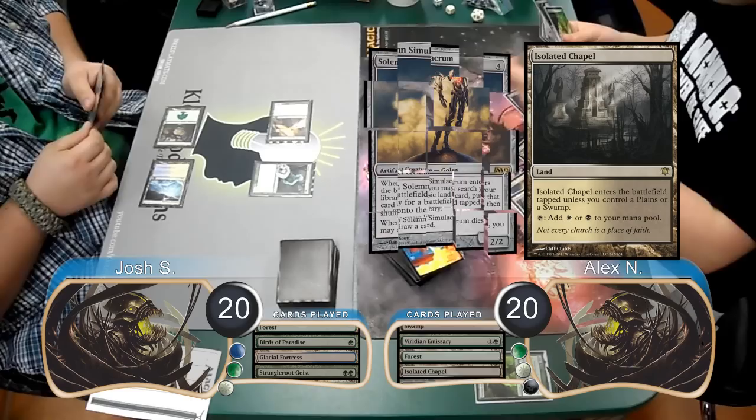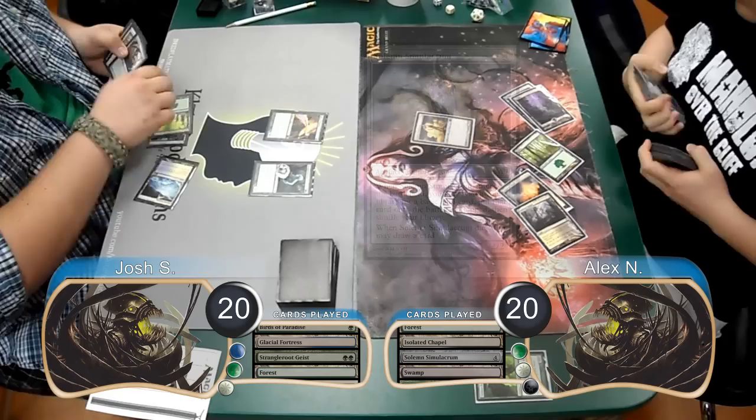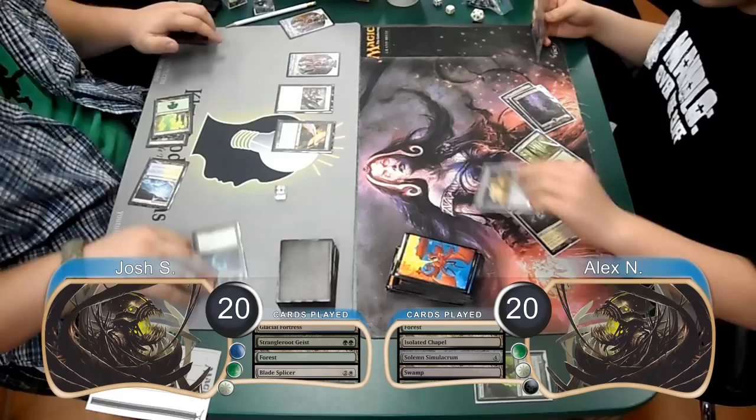Alex played an Isolated Chapel on his turn, and then cast a Solemn Simulacrum. When it came into play, he found himself another swamp. Josh played a Blade Splicer on his turn and got a Golem along with it. He then attacked with his Geist again, which Alex traded for with his Simulacrum and drew himself a card.